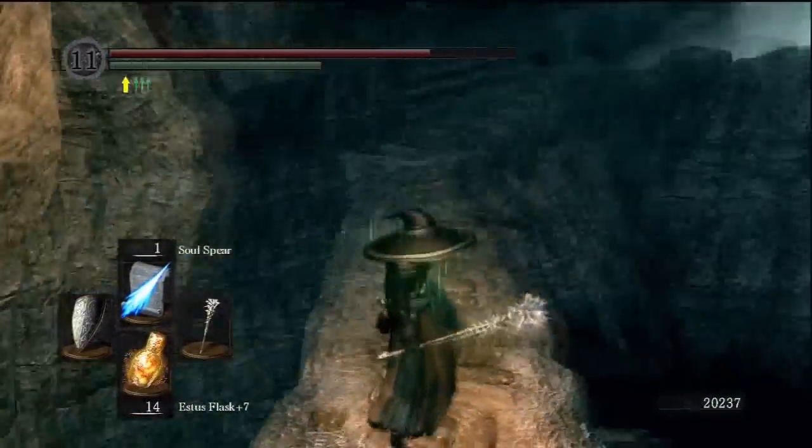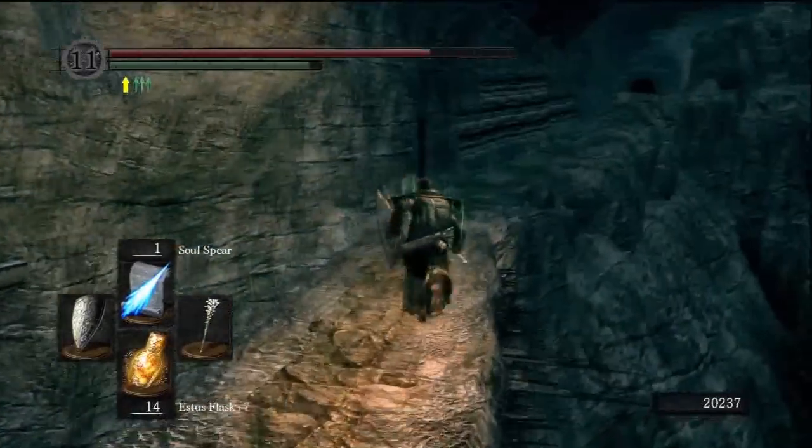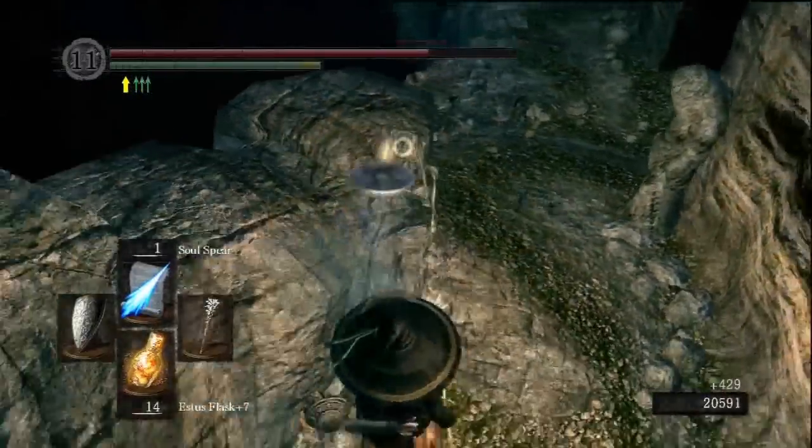Shortcut down here obviously — just drop down to the ledge. That's the place we head towards the boss, but we don't want to go there, we want to go here — left. We've got a few Skalus on my case.